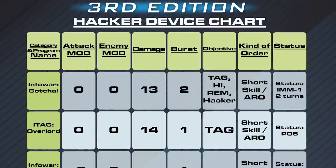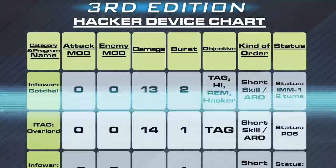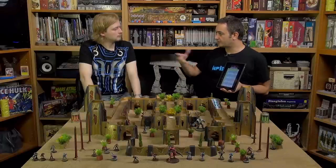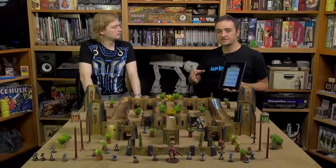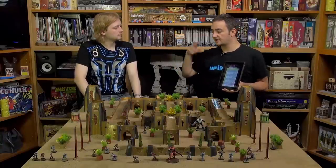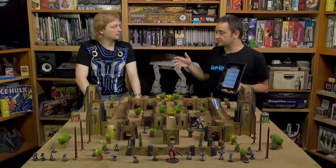If the hacker succeeds, the enemy will have to make a roll using BTS. BTS is no longer a negative modifier on the willpower roll — now it acts like the armor of hacker attacks. It's no longer a negative number; it's a positive number, like armor for hacking attacks.